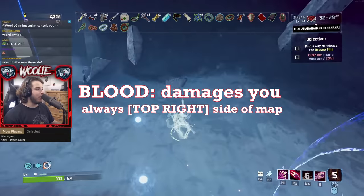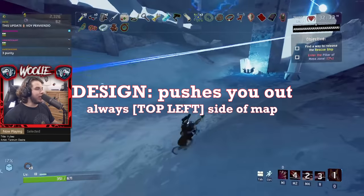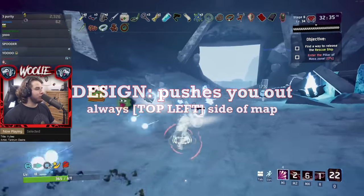Pillar of Mass spawns enemies for you to fight. Pillar of Blood constantly damages you. Pillar of Soul gradually gets smaller as it is charged, and Pillar of Design constantly pushes you outside of its zone.